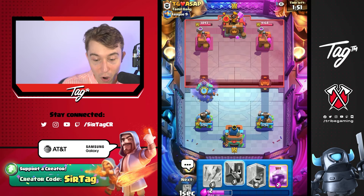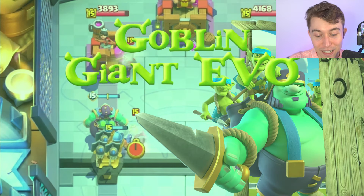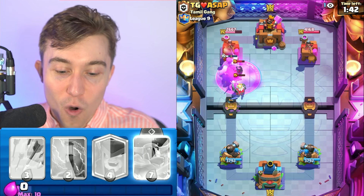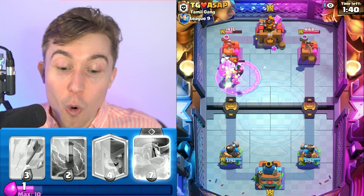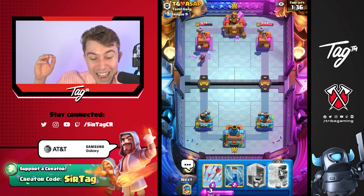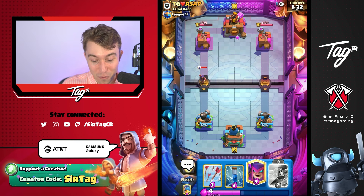I can go Goblin Giant plus Guards in the face of a P.E.K.K.A, and with a Fisherman, we might even be able to pull the P.E.K.K.A. I think he's getting a little bit spooked right now. We're able to rage up our Goblin Giant and we are just spawning an endless amount of Goblins in his face. He had to face the fact that he had to go for his evolution like that. That is demoralizing.